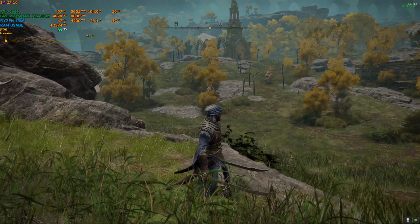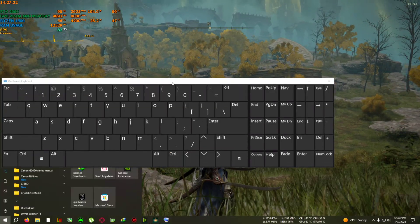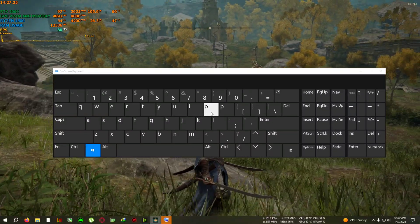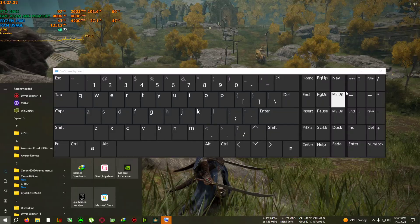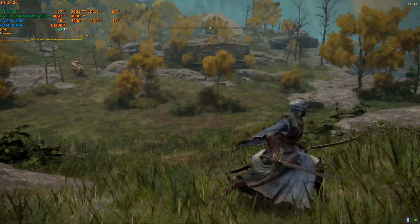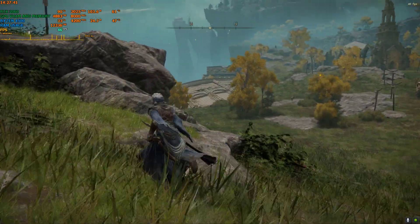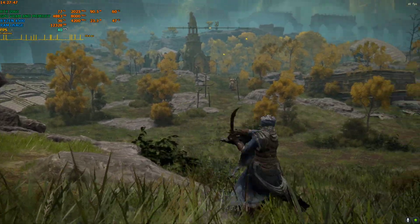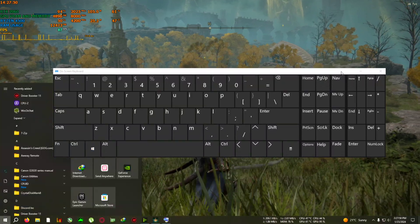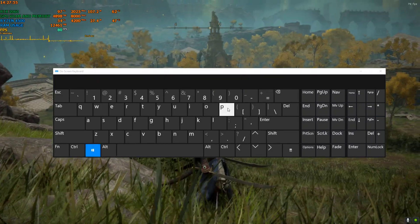Press Control + Windows + O and an on-screen keyboard will appear — this is for users without a numpad keyboard. Then press the numpad star key from the on-screen keyboard. As you can see, if I press the star on the on-screen keyboard and come back to the game, the mod is now disabled. So if your game boots up with the mod and it doesn't boost FPS, do this: press Control + Windows + O, switch to the on-screen keyboard by pressing the Windows key again, click on star, and come back to the game.